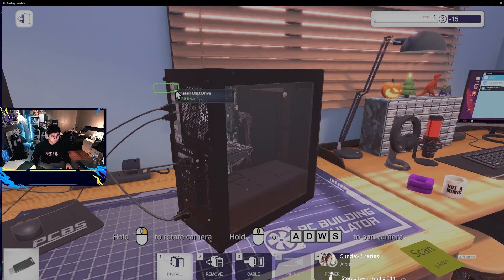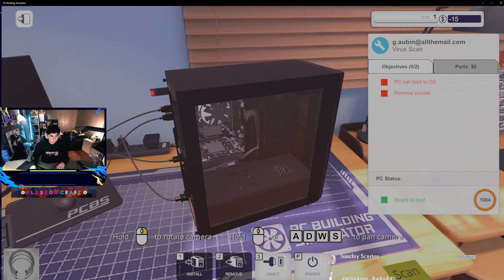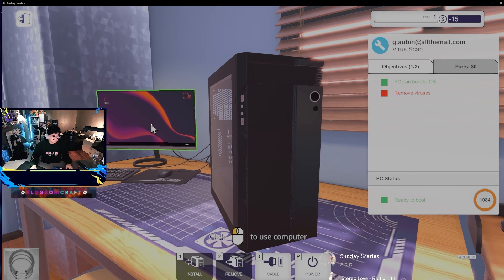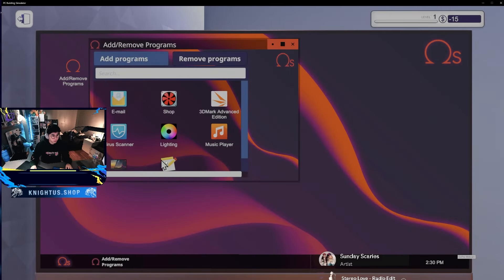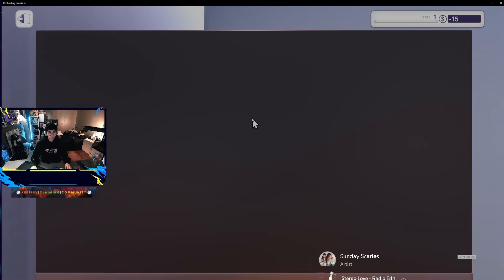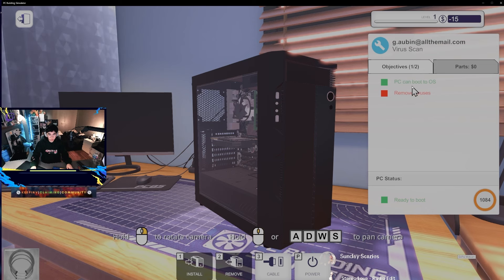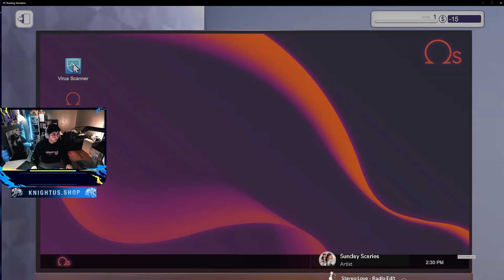USB drive - here we go. Now press the power button to turn on the PC, then click on the monitor to use the operating system. The computer is booting on now. It says 'Welcome to Omega OS' - so it's not Windows. Click on 'Add/Remove Programs' to install the virus scanner and don't forget to reset the PC after it has installed. We're installing it and they're requesting we reboot the computer. That reboot is a really really good sign that all the components are working as they should.